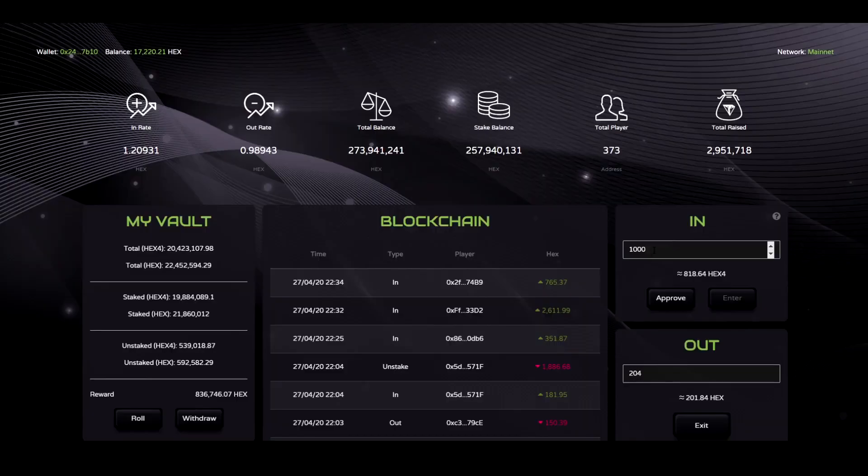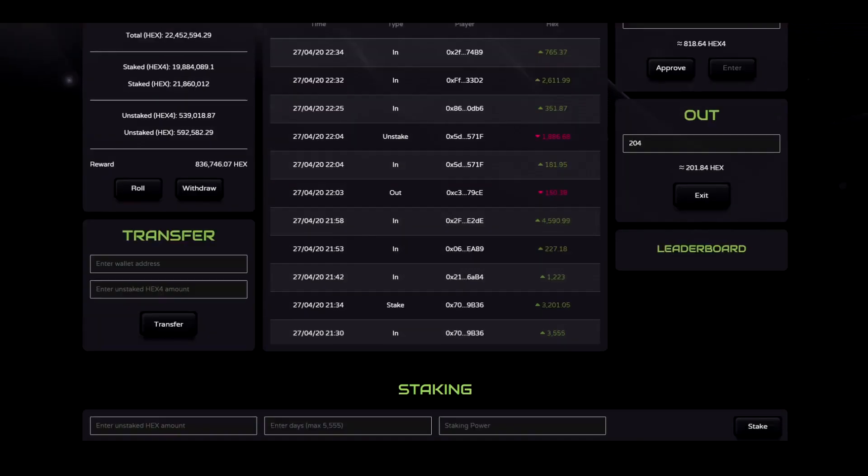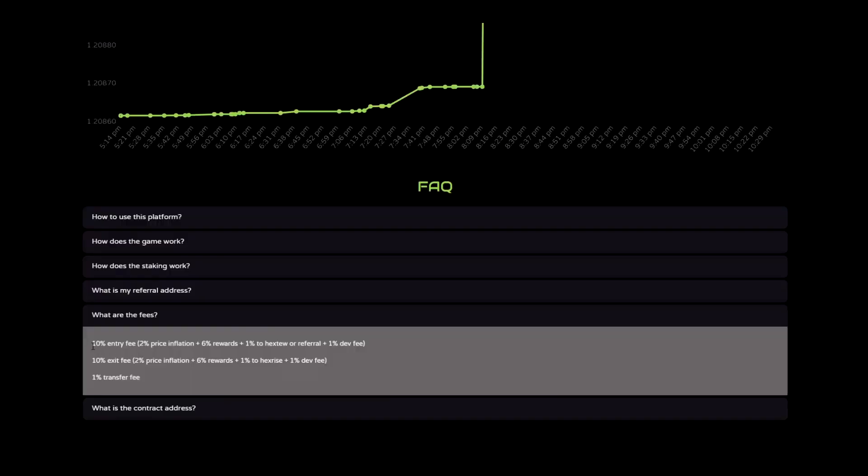When I exchange my Hex for Hex4, I am charged a 10% entry fee. So 10% of my Hex will go to everyone else in the contract: 2% will go to price inflation and 6% to rewards.